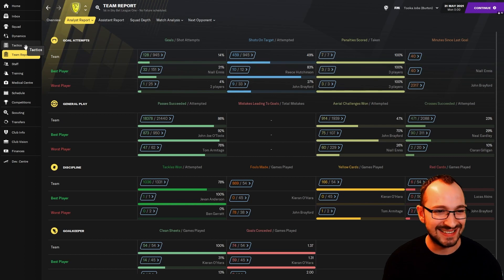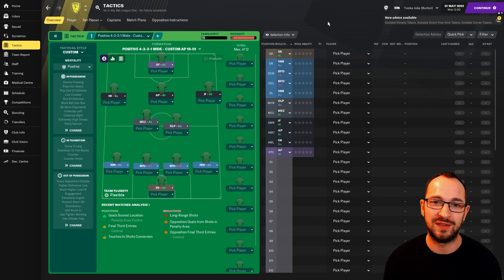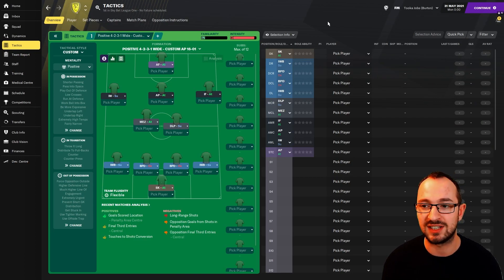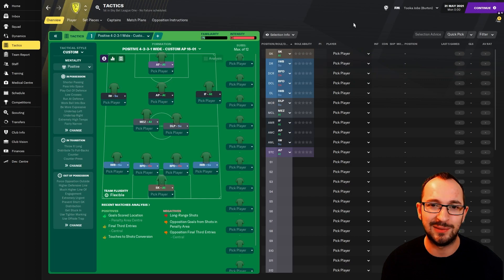Overall, well done to the Your Colonna tactic by Mark. It's on the Discord — find it in the uploaded tactics section, pinned at the top. If you download it, let us know how you get on in the comments and on the Discord channel. I'm sure Mark will be eager to hear your thoughts. That's Tucker Jobs, this is tactic testing — thanks for watching, good luck on your saves, and I'll see you when I see you. Bye.